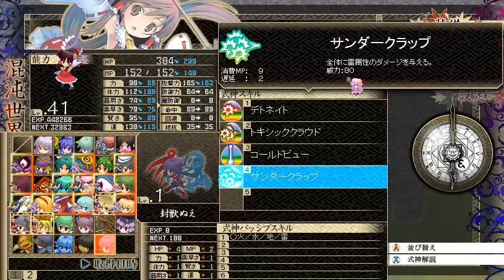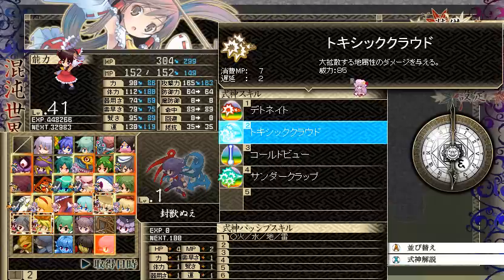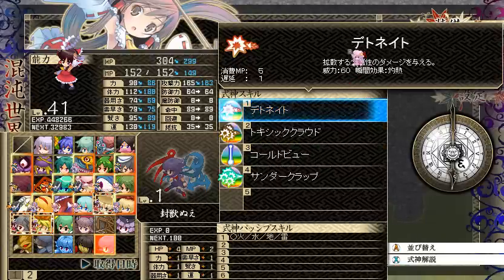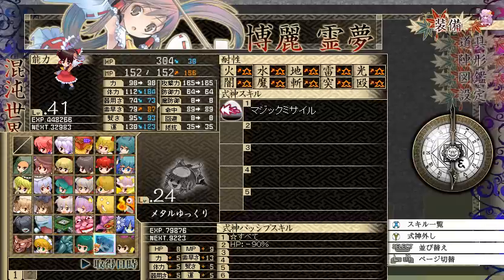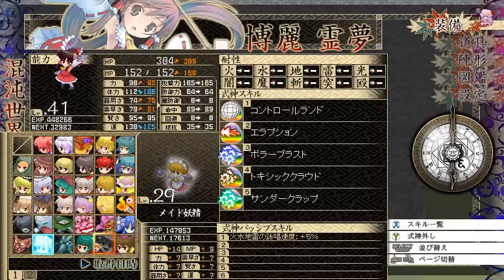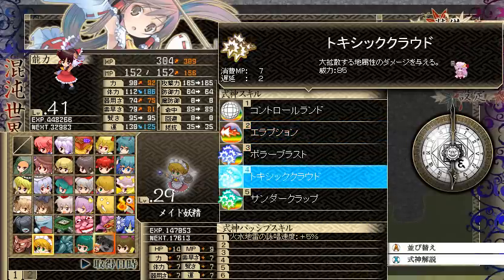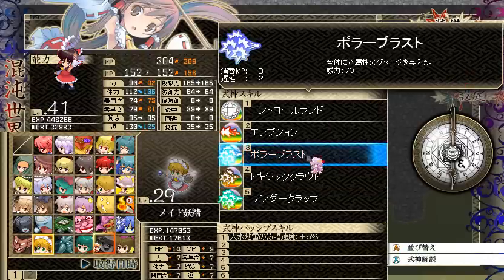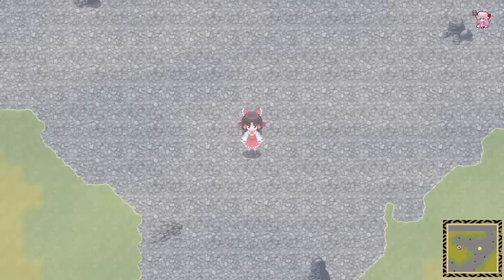Her moves include Thunderclap — full screen lightning attack with 80 base power. Cold View — 50 base power, so absolutely weak. Toxic Cloud — 85 base power, actually pretty good. And Detonate — 60 base power. Comparing her to the Fairy Maid, Nue is a little bit redundant, which is a bit of a shame.